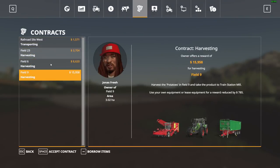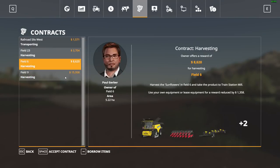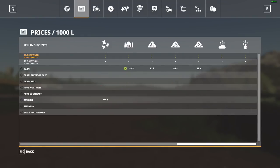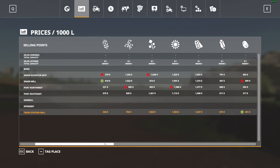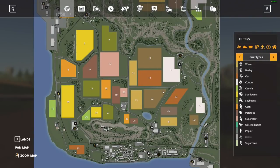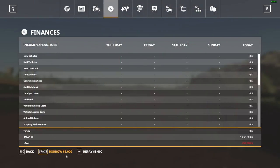We have literally nothing — no crops in stores, nothing at all. We do have some missions we can do; we'll probably skip the potato missions but do others eventually. First things first, let's go ahead and make ourselves go broke. Hopefully the game volume isn't too bad — let's just see.